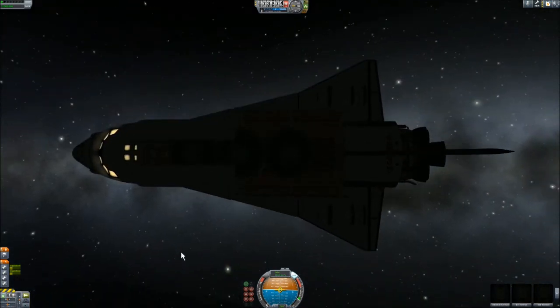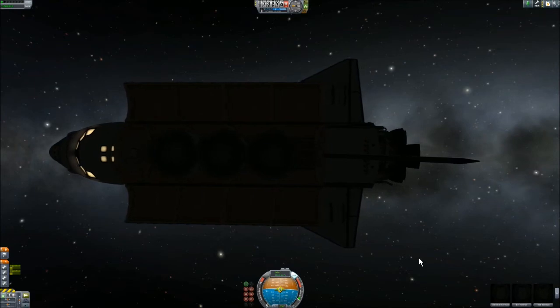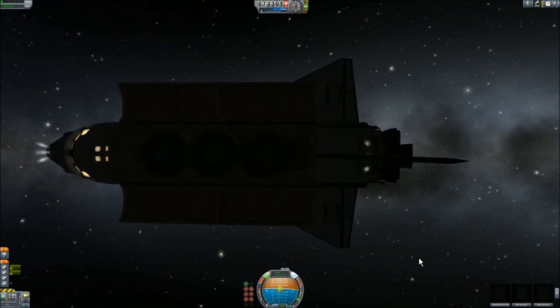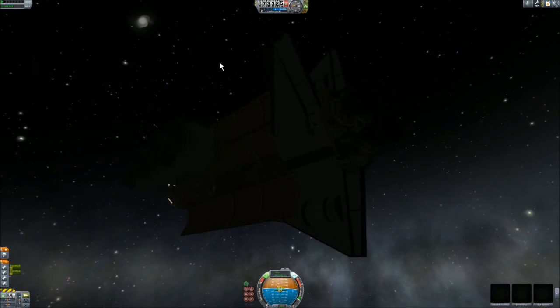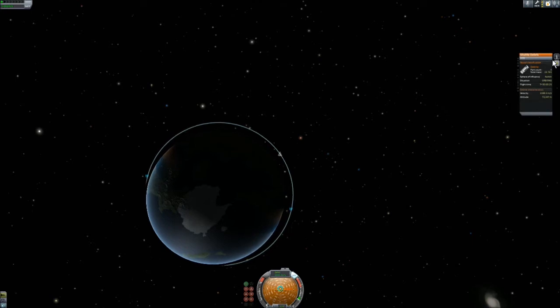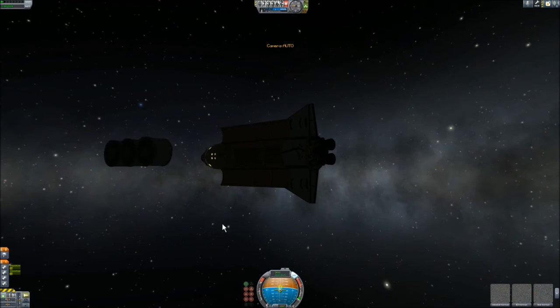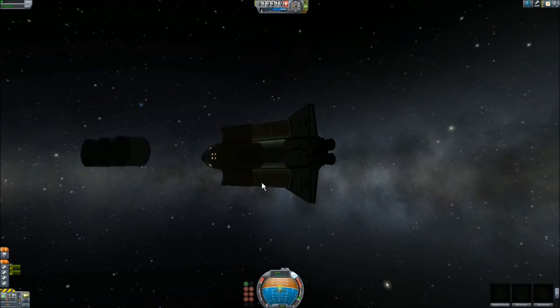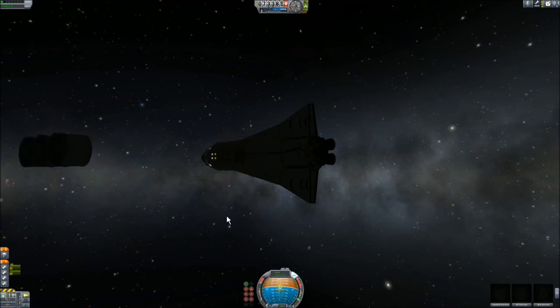I open the cargo bay doors and release the test load. Then I use the RCS to move farther away to not hit it accidentally. These are 24 tons so it's a bit smaller. I'm switching back to look at the orbit — there's nothing else to do here, just to find the point where I need to start the deorbit burn. That is not an easy task, because this is a space plane. Space planes have lift, not only drag like most other spacecraft, and it's crucial that the re-entry position slows down to controllable speed just before the runway. If you overshoot it, you are dead — it's impossible to land safely in the ocean.